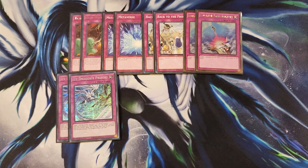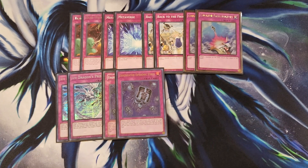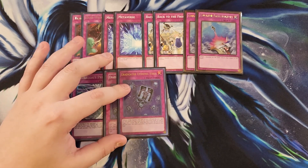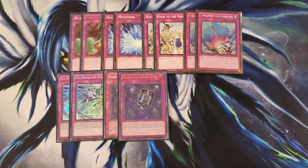We then play two copies of Eradicator, one of my favorite trap cards ever created. You tribute a dark monster with 2,500 or more attack and declare either spells or traps. For the next three turns, you destroy every spell or trap your opponent controls, in their hand, and that they draw — basically locking down an entire deck. Two is enough because we effectively play four copies with Trap Trick, and Lord of the Heavenly Prism can search and set it very easily since it's 3k attack.